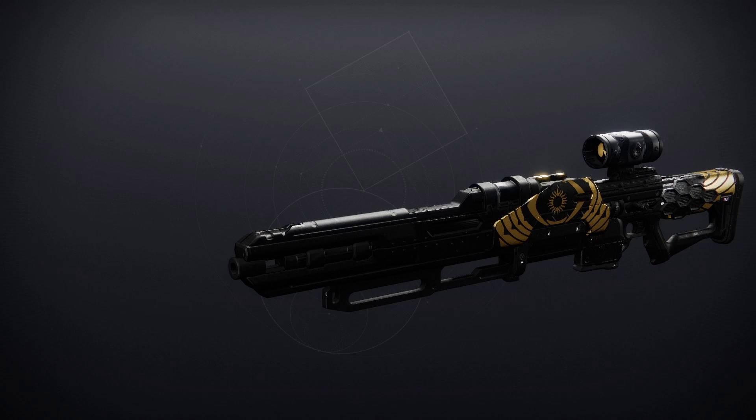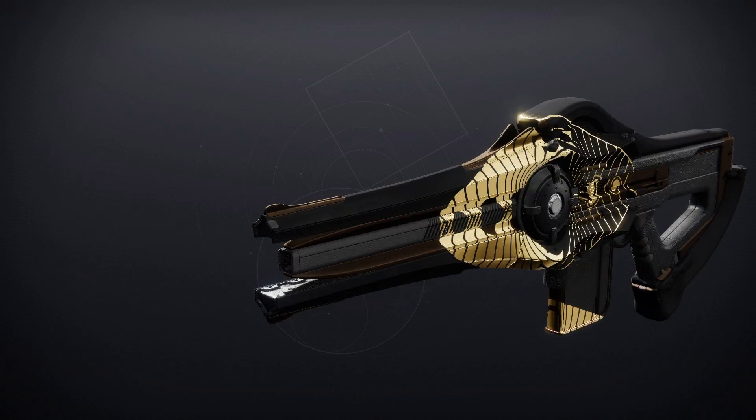Next up we've got a classic sniper, the Eye of Soul — for PvE, No Distractions and Firing Line, and for PvP, Moving Target and Snapshot Sights. Finally, we've got the new weapon this season, the Incisor Trace Rifle — for PvE, Subsistence and Hatchling, and for PvP, Zen Moment and Target Lock.